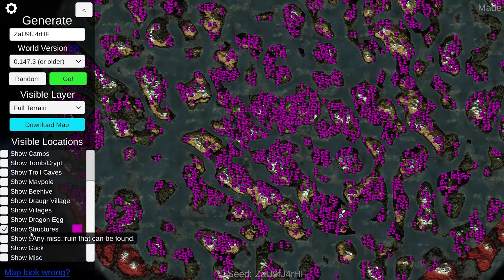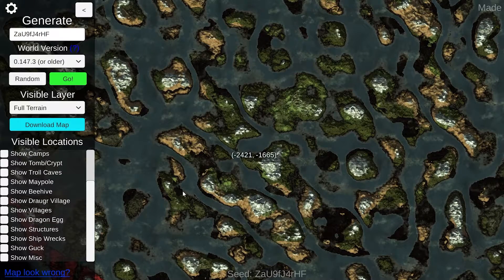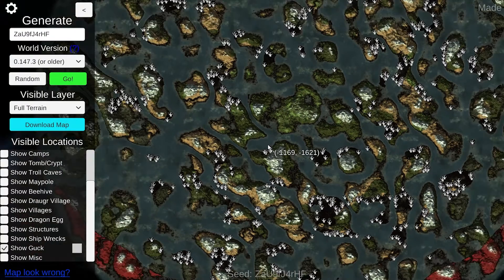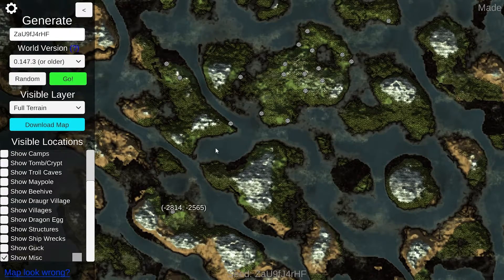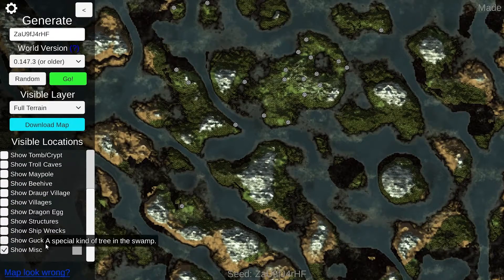You can also show all the structures that can be found — any of the ruined structures; there are a lot of them, so you're going to find these anyway. If you're looking for ruined shipwrecks, you can click here to find those. If you're looking for guck from the swamps, you can find all the guck locations over here. You can also do Show Miscellaneous, which shows things like stone circles — I actually don't know exactly what those are, just random stones and any stone circles.